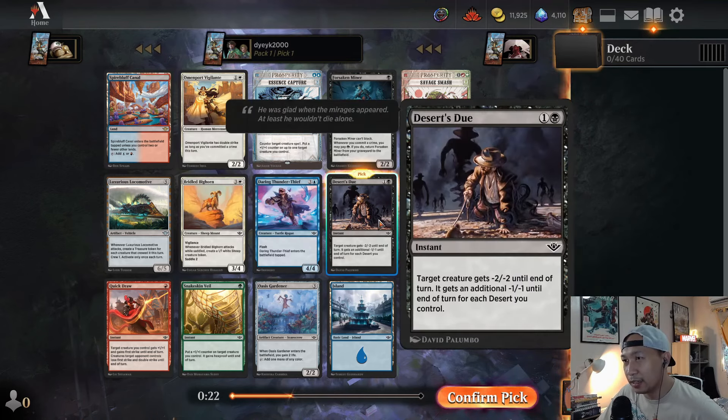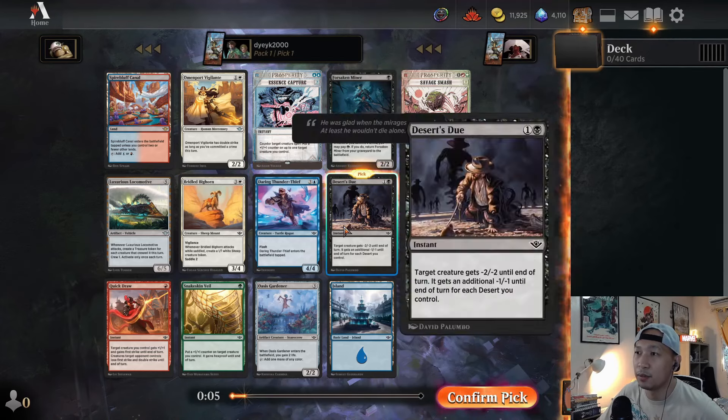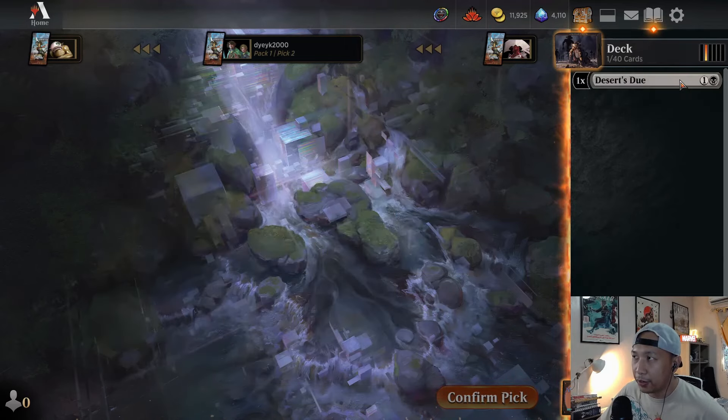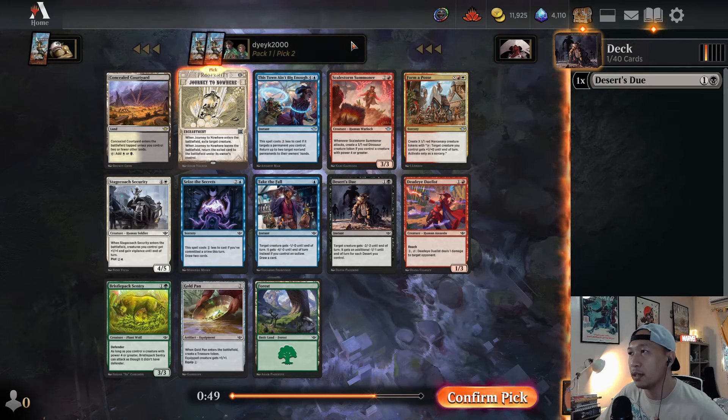I've highlighted Desert's Due here. It's a two-mana minus two, minus two instant speed removal spell — it's a good removal spell. And I'm picking that over any of the uncommons, which I think are quite ordinary. They feel like not star players, but role players in your deck. Removal is very important in games of Magic. In draft also, because there's five colors in Magic, you don't always know. So you want to form a deck of one to three colors — usually you end up with a two-color deck. Like now we're black, so we can be black-white, black-green, or black-red, and you don't know at the start what that color is going to be.